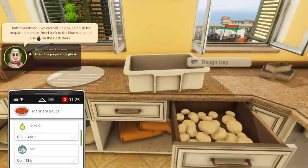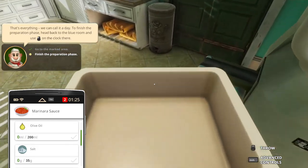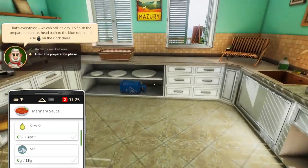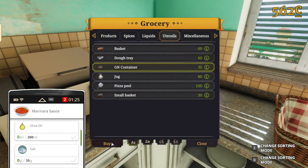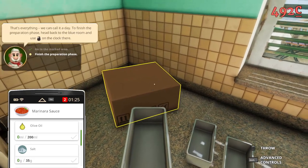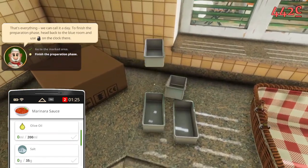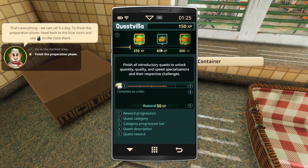It's stuck open — yeah, awesome, lovely, wonderful. We've got to get a few more GN containers before we go off. Let's just get the GN container because we have to prepare anyway. Do we have other sauces we want to prepare, or can we fulfill more quests?